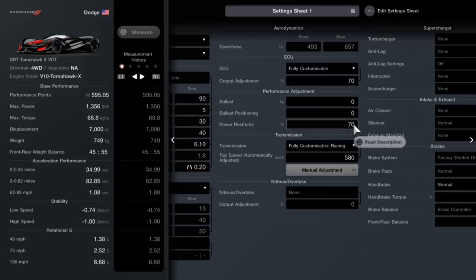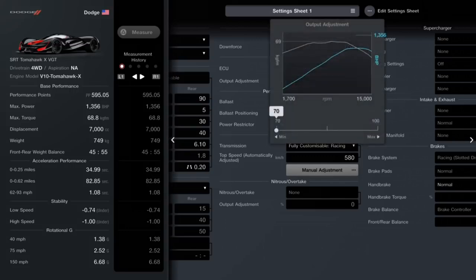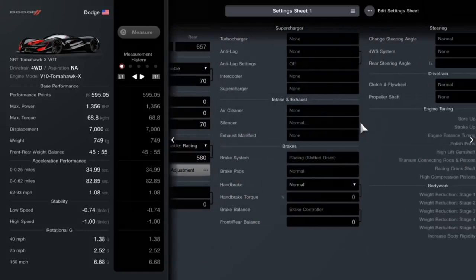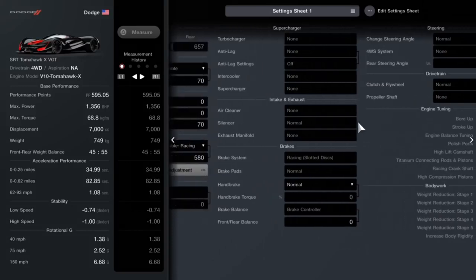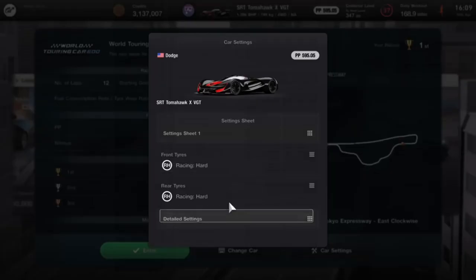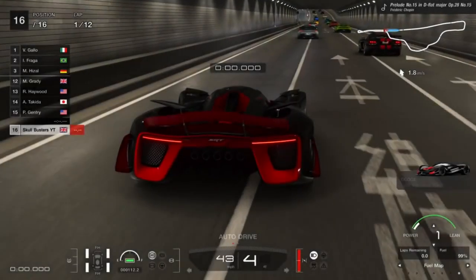Once it's in 4th gear it just copes. The next thing you need to do is the power restrictor - put that on 70, output adjustment on 70 as well. You don't really need to alter anything else other than that. If you copy this exactly how I have it, press triangle to re-measure and recalculate the car. Back it out if it doesn't appear there, then go back into the race and that should recalibrate.